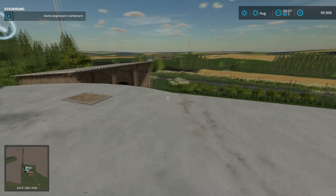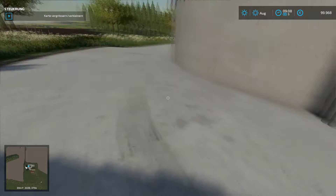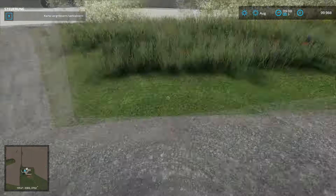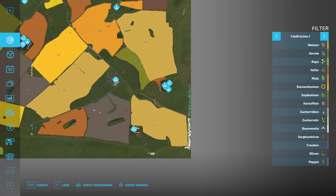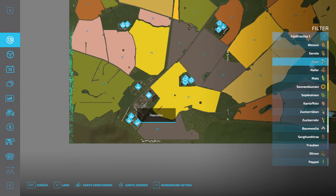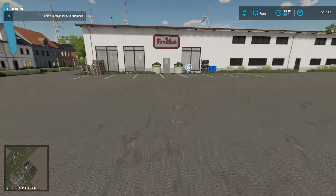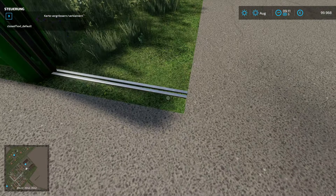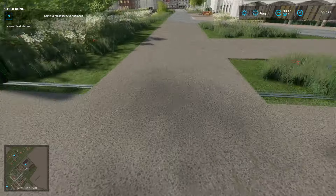Da haben wir noch eine BGA - hier führen viele Wege rum. Noch ein bisschen mehr Gras an die Wege. Noch eine BGA. Dann gehen wir mal hier in Richtung des Dorfes - Fahrzeughändler, ziemlich viel Platz. Hier ist die Einfahrt. Ich würde sagen, hier sitzt die Schiene ein bisschen unter der Textur - die müssen wir wahrscheinlich ein klein bisschen anheben, sonst sieht es irgendwie witzig aus.